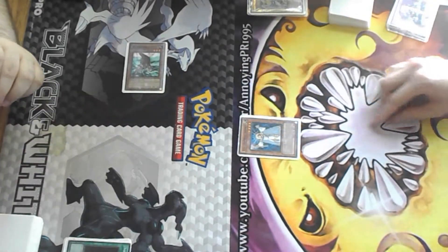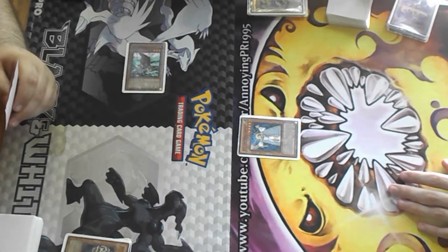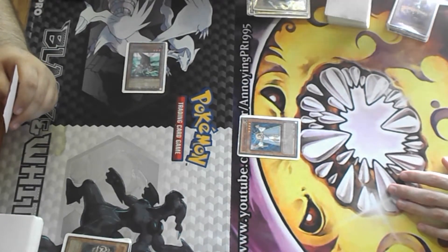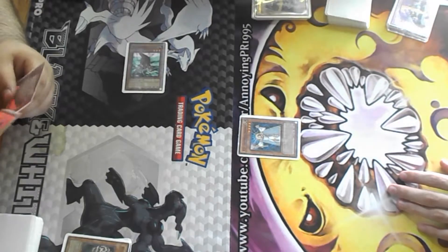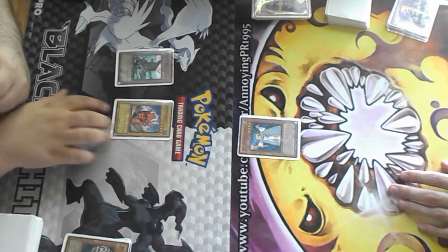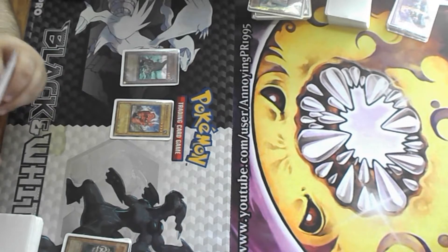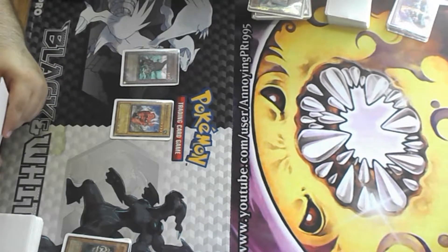Attack. This is a hundred. End phase. My turn. Draw. Normal summon Sabresaurus. Switch Galasaurus to attack. Attack with Sabresaurus — two hundred. Then attack with Laggia — fourteen.